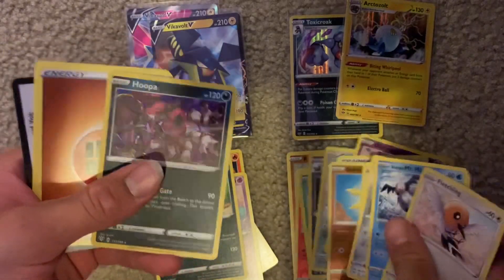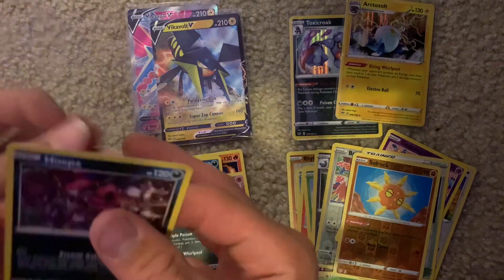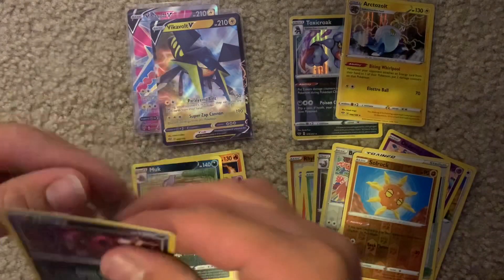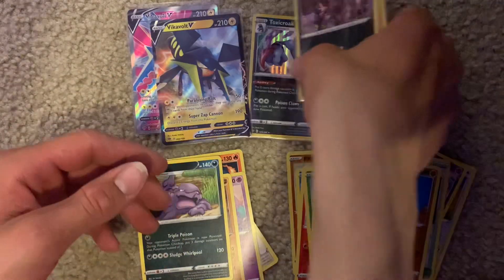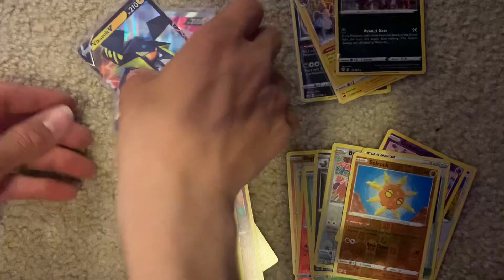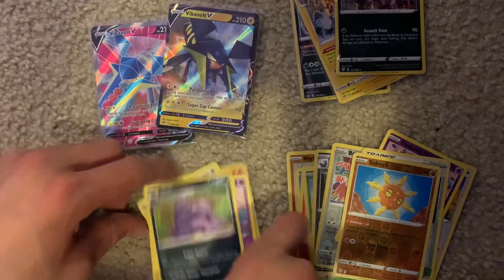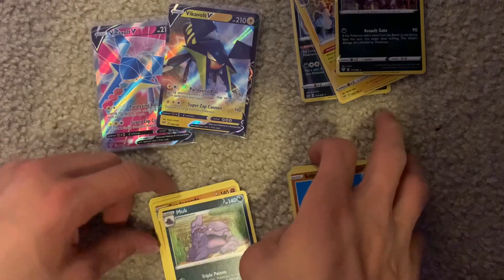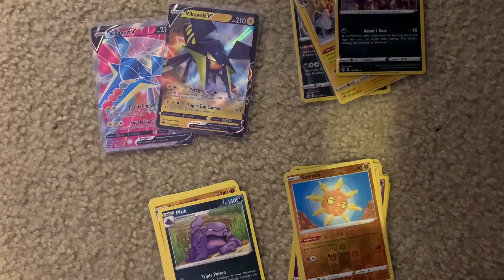And Hoopa — that is a Darkness type now — holo rare. So not too bad. We pulled 3 holo rares, a Vikavolt V, and a Vikavolt V Full Art. That was from 10 packs, so hits were about 1 in 2 if you include holo rares.